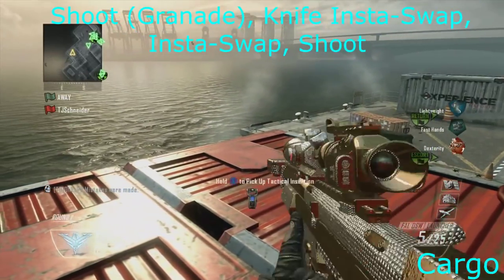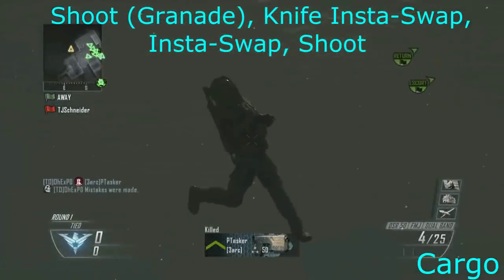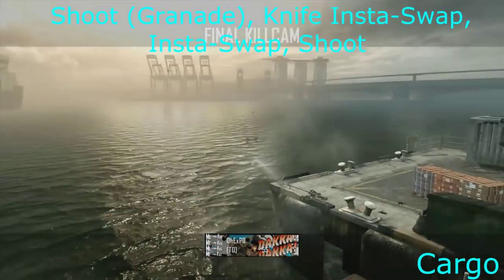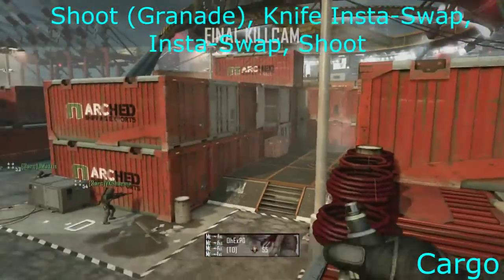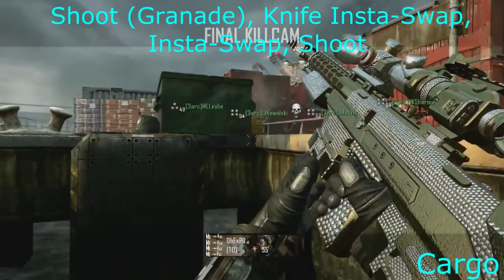The second map is Cargo and I was going for something more complex, but I just couldn't hit it, so instead I ended up going for a shoot with the grenade launcher, shoot, knife, insta-swap, and then insta-swap again. You can shoot with the foul after the insta-swap with the grenade launcher, but it was just taking too long, so I just went for that and hit it first try.